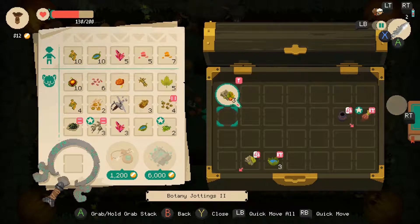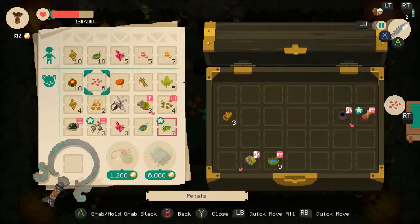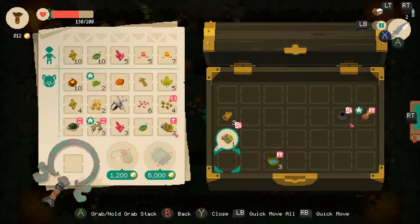Botany jottings — oh cool, these are the books. These will make me some money. What do we want to trade in? Petals, probably? We'll put that there. That doesn't transform — I don't know why I always keep thinking it does. This transforms a pile of whatever I'm pointing it at.